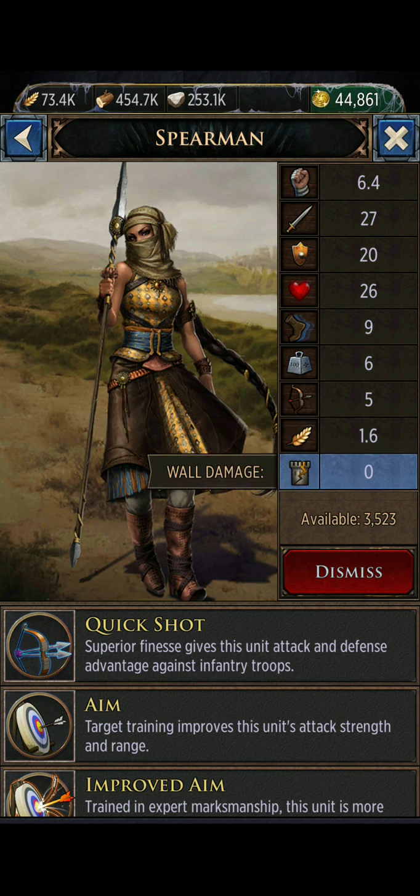The only troops that are going to damage a wall of a keep you're attacking or an SOP you're trying to take from someone — that's not what you want to send to damage walls. Only siege damages walls. Range do no damage to walls, so they're safe if you're farming resources off another keep that you don't want to damage their wall. Along with cavalry and infantry, none of those are going to damage the wall either — only siege will do that.